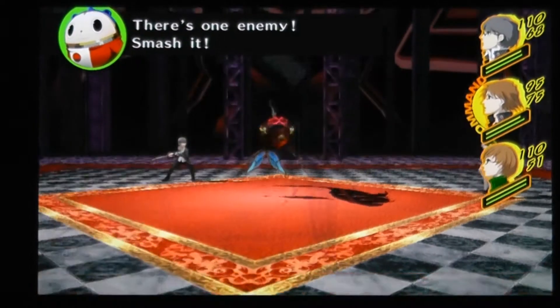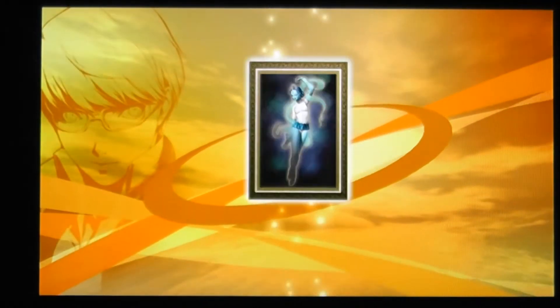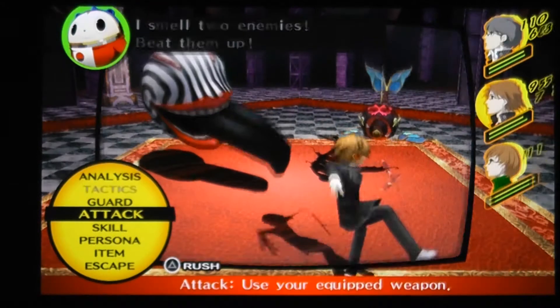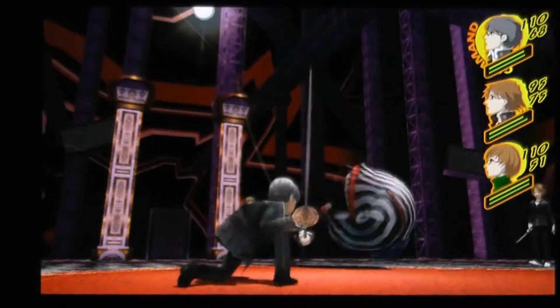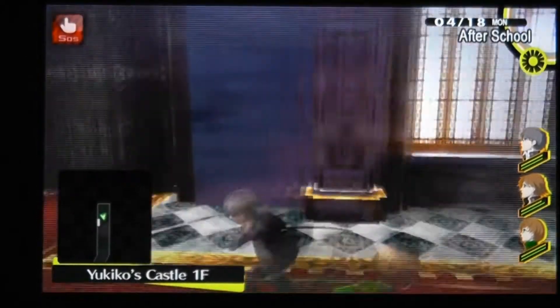Pretty much dungeon crawling is the same as in Persona 3 — you go upstairs by going upstairs. Nice! New persona, that's cool. Because I did take a look at fusion, and that was the persona I was able to make, but I didn't want to lose the two personas I've already got to do that — so it's pretty cool that I was able to get her. I smell two enemies anyway. As you can see these enemies are really really weak; pretty much just attacking them kills them rather than using any kind of skill. Just making sure I've collected everything before I go up to the next floor.